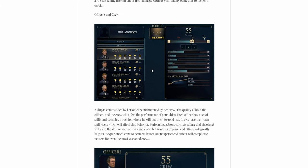I'm not sure how the officer system works in Naval Action at the moment, but the ship is commanded by officers and both the quality of the crew and the officers will affect the performance of the ships. Each officer has a set of skills and occupies a position where he will put them to good use, and crews have their own skill levels which will affect ship behavior.